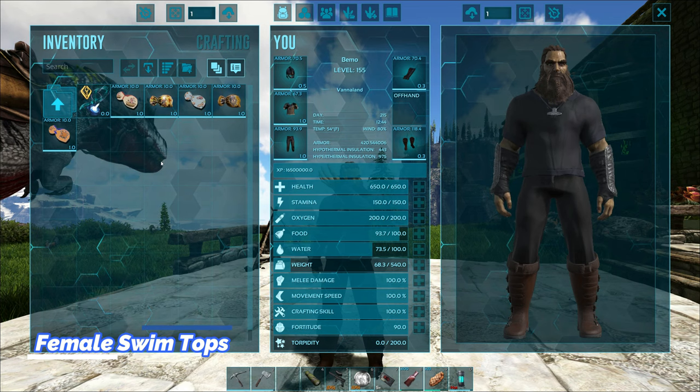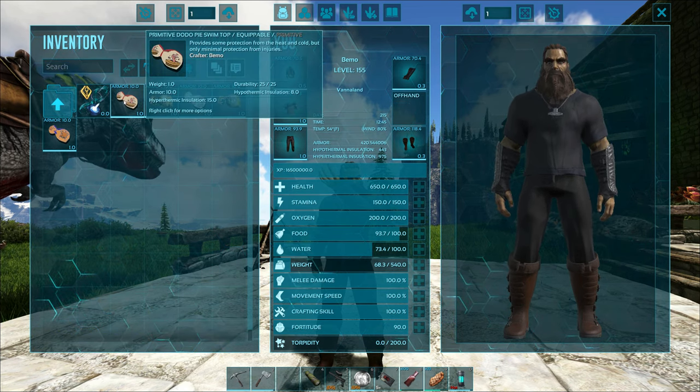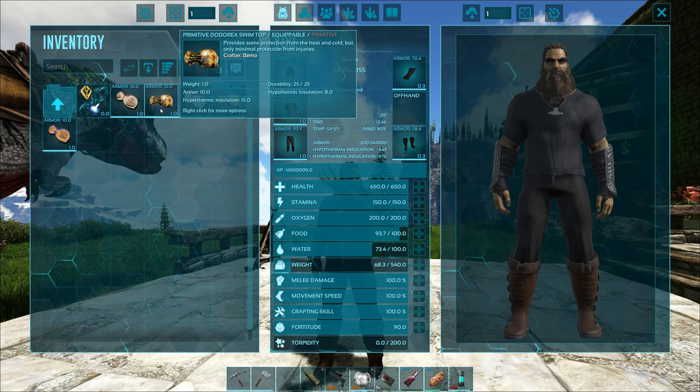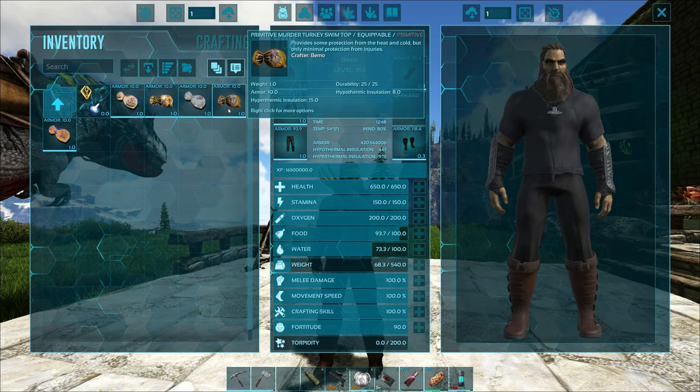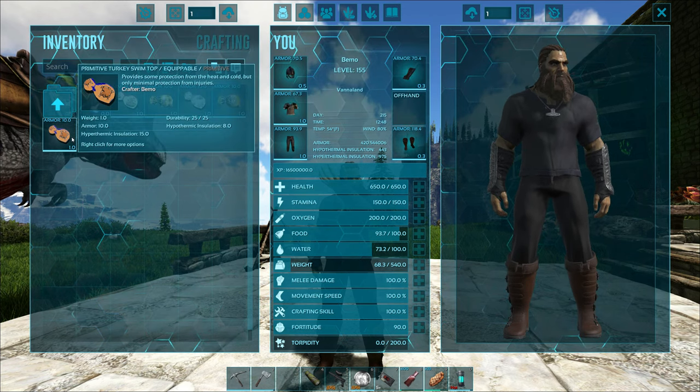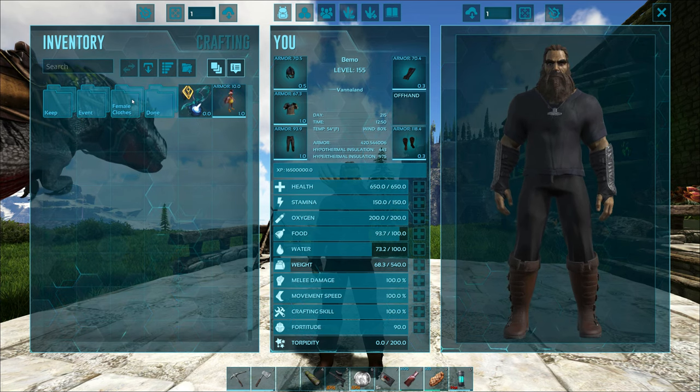Next up we got the female clothes. I can't put these on — they won't actually show. But we have a dodo pie swim top, the Dodorex swim top, the meat swim top, the murder turkey swim top, and the turkey swim top. So those are the ones for the females. Like I said, can't use those — it's kind of a gender thing.